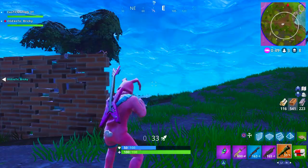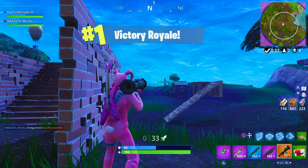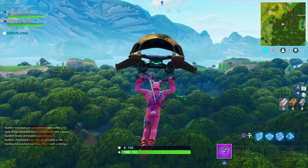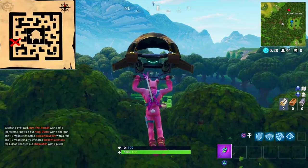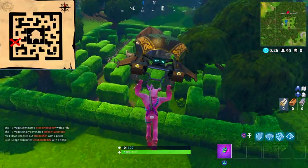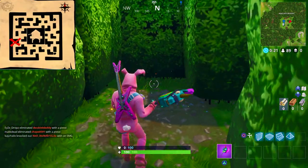Basically we're going to cover where the secret location is found in Retail Row. If you go to Retail Row you'll find a treasure map, and this is what the treasure map looks like on screen right now. If you're looking at this treasure map, you'll see that it is in the little maze part of Wailing Woods.